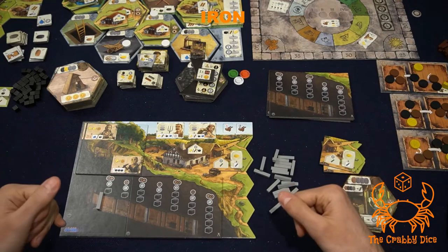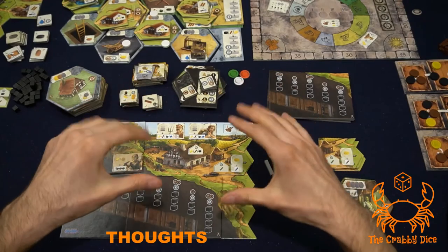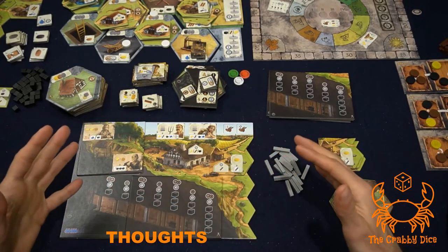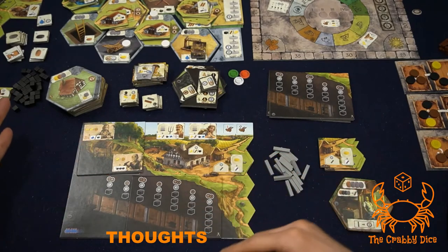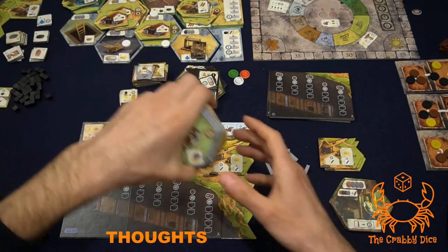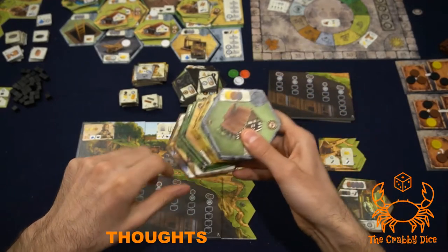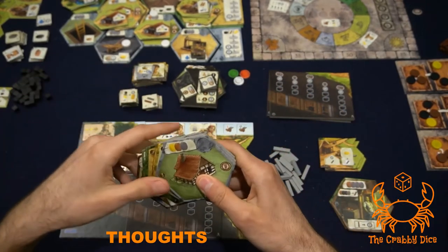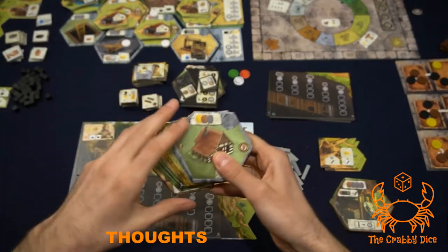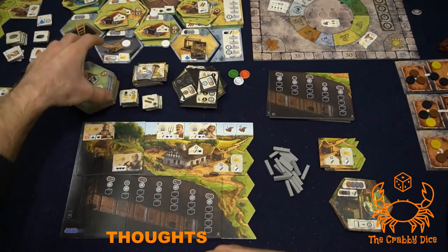Those are all the rules. It's not hard to implement all three modules — one great thing about this expansion is the really low rules overhead. For my thoughts: the new development tiles are absolutely necessary. They add twice as many tiles to the base game, which lacked variety — in a four-player game you'd see the exact same tiles every time. Shuffle them in; it'll change up strategy a little bit because new bonuses come out. Just play with it, no questions asked.